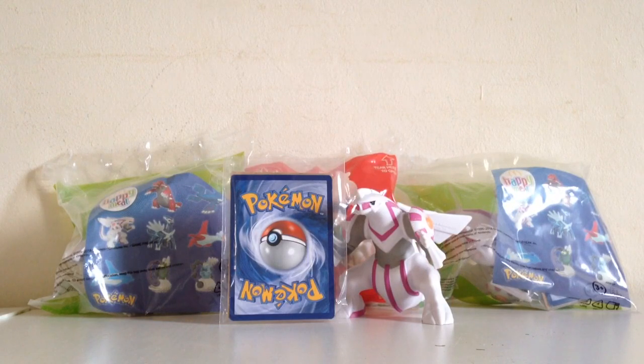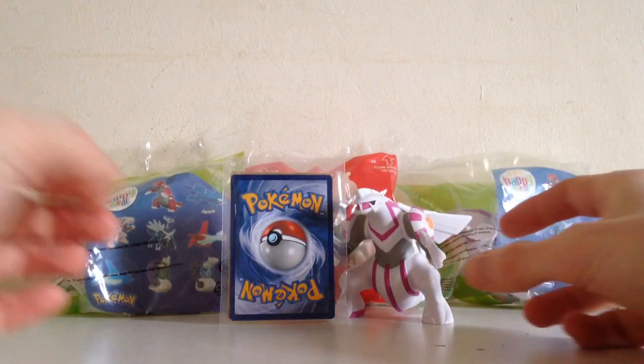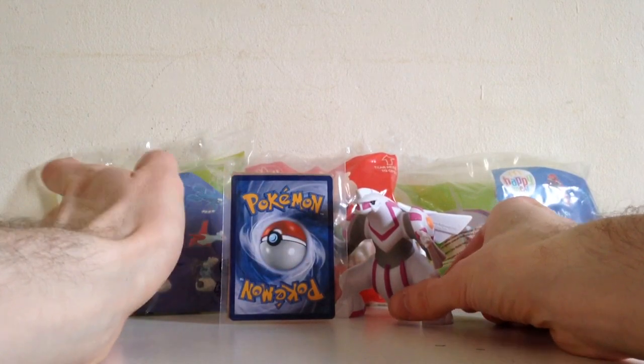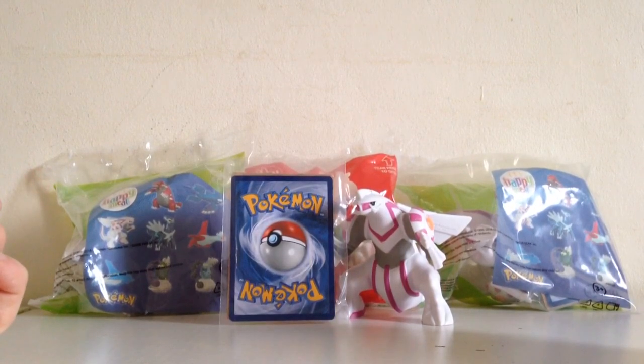I've done a video of this in the past, opened up two toys. I have four this time, most of which are duplicates, but I'm really here to see what cards I can pull. I've actually got three of the Palkia toys and one of the Tornadus. Unfortunately plenty of duplicates in the toys, and the one here as you can see is already open, so I already know what the Palkia toy looks like. It came with this card here, already open because my kids want to play with it.